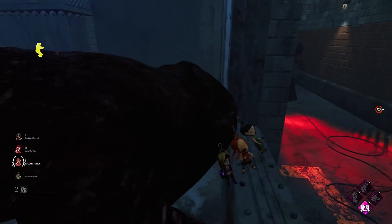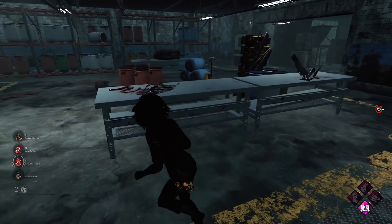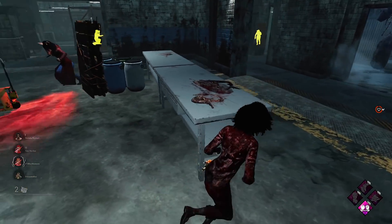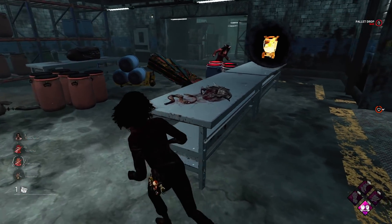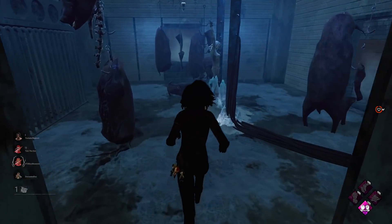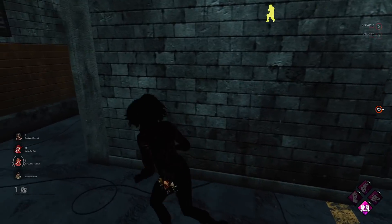We'll take this window here, get the medium vault. And now we have this pallet here that we can use. She's going around that way. We're going to drop it — nice, we got the stun again. She's going to break it. Alright we'll move away down here. She's left us again as well.